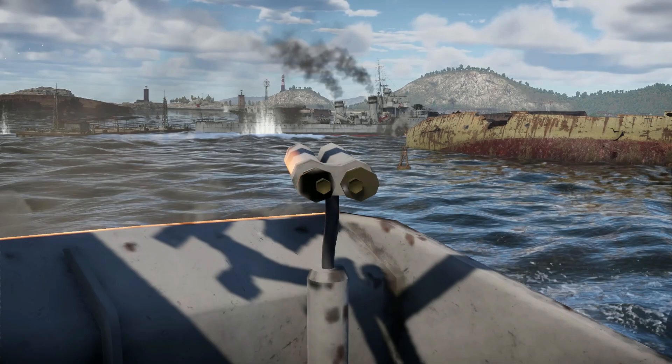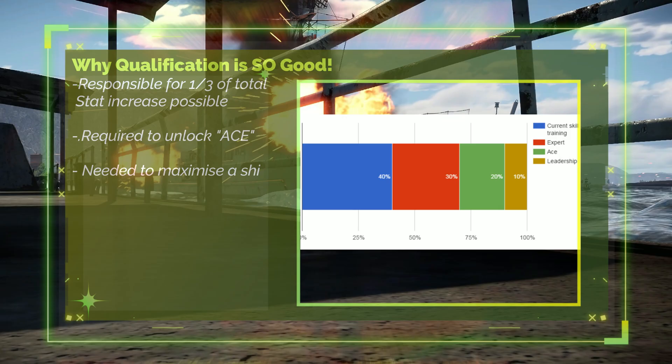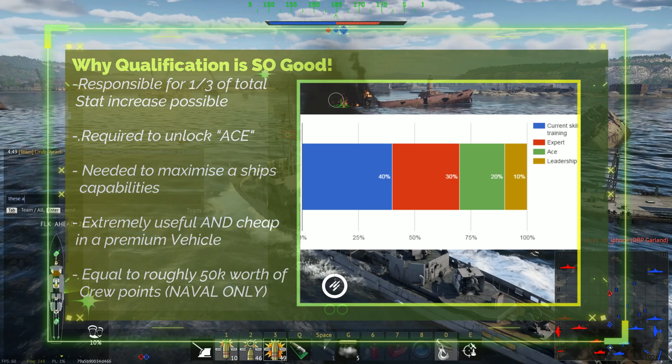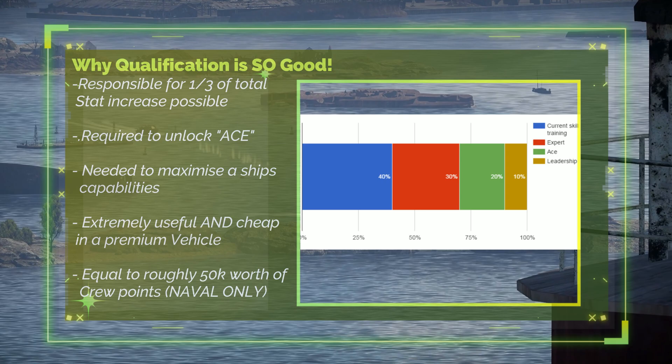In the case of naval, crew experience only accounts for 40% of the maximum available stat increases that you can apply to a ship. To maximize fire rate, repair time, and handling, the remaining 60% of the increases come from qualification levels — Expert and Ace — with the remaining 10% bonus provided by the Ship Commander's Leadership skill.